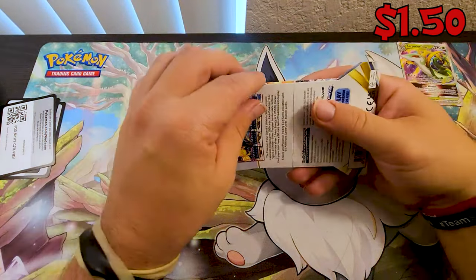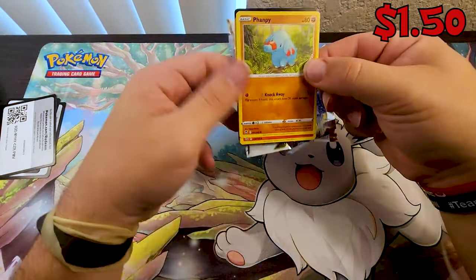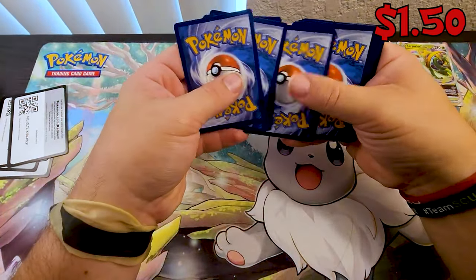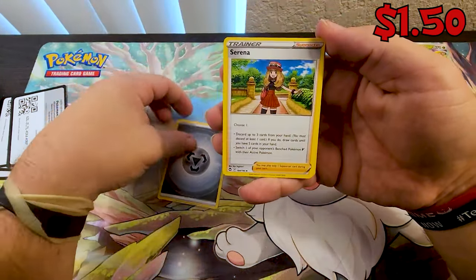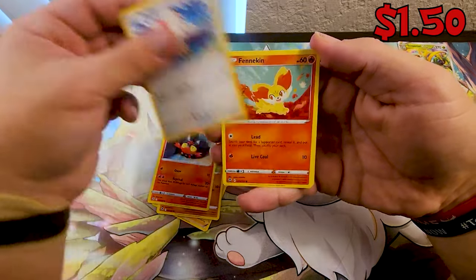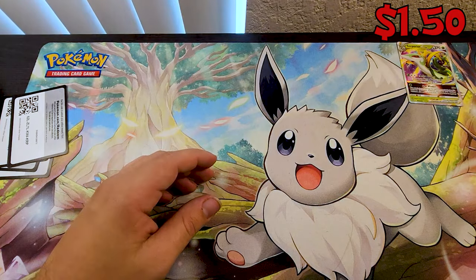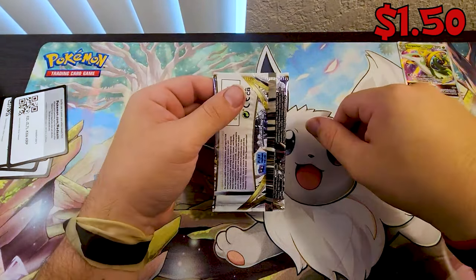We got three more packs in our little six-pack challenge. Go card going out — you guys gotta love them go cards. I feel like we got something in this pack. We got Serena, Sableye, Gym Trainer, Fanfee, Litleo, Rookidee, Finneon, Durant, Aerodactyl. So far out of all these packs there's been two hits, technically one really worth mentioning, which will be the Superior V-Star.